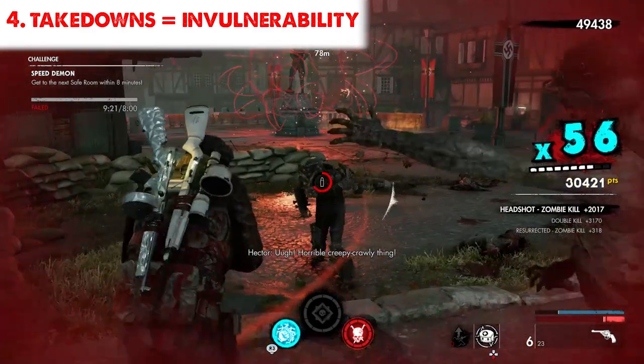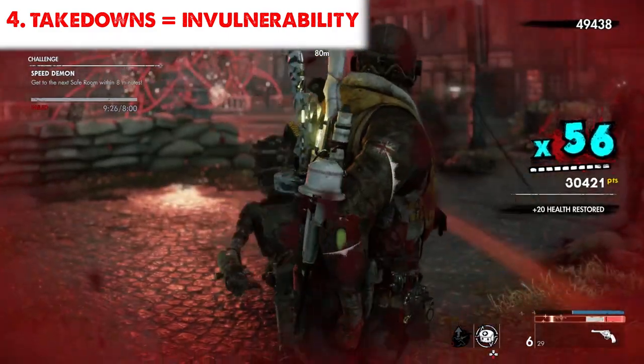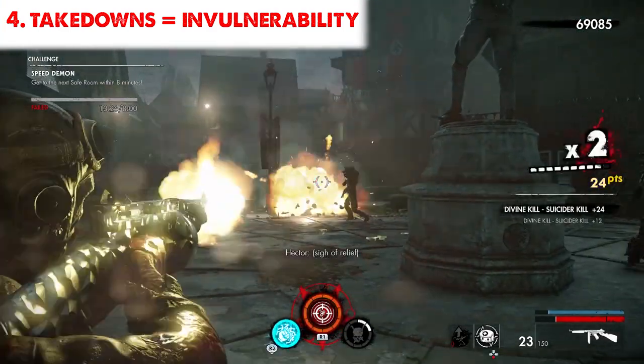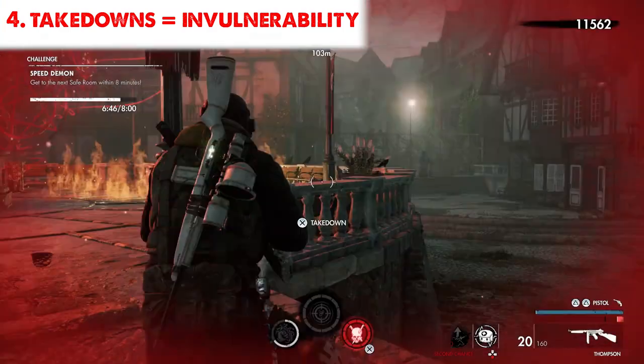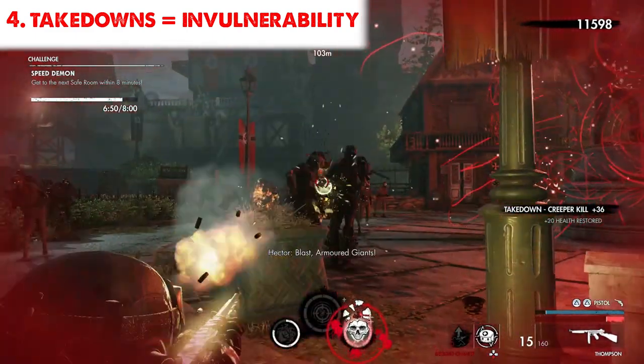The fourth tip is to use takedowns for invulnerability. There are times when you are on the brink of death or being bombarded by creepers or suiciders. One way to get out of this is to use the invulnerability frames on your takedowns. This is extremely useful — you get health from it and it gives you time to notice an escape.